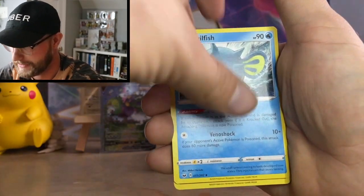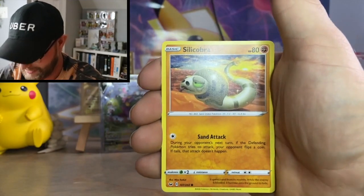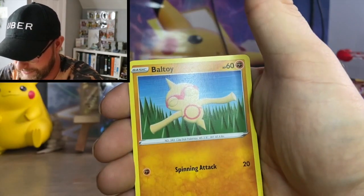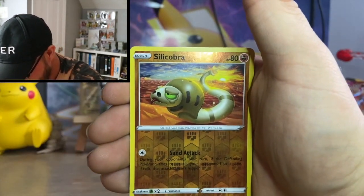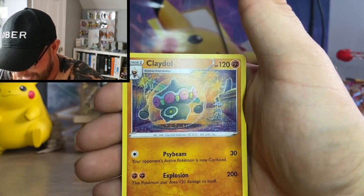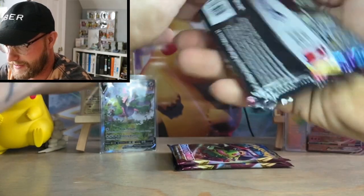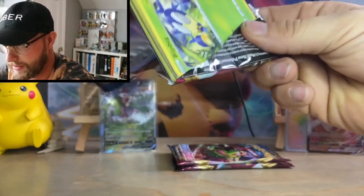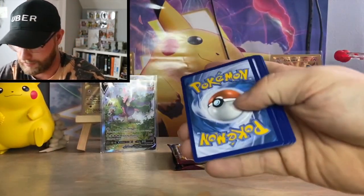That pack: Silicobra, Yamper, Grubby, Qwilfish, Poké Ball, Toy, reverse Silicobra, and the rare is a Clobbopus non-holo. Three packs left to see what else we can pull from this Sword and Shield ETB — I got it at Walmart. Let me know if you guys are having any trouble finding cards; there are people saying they can find them and people saying they still cannot.